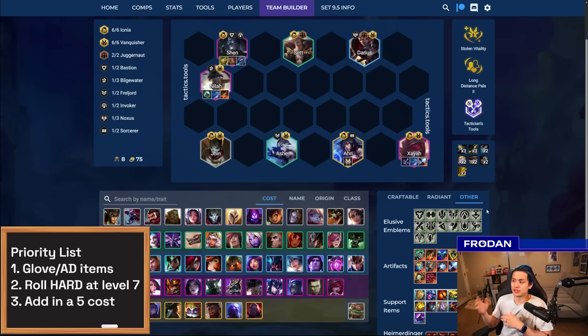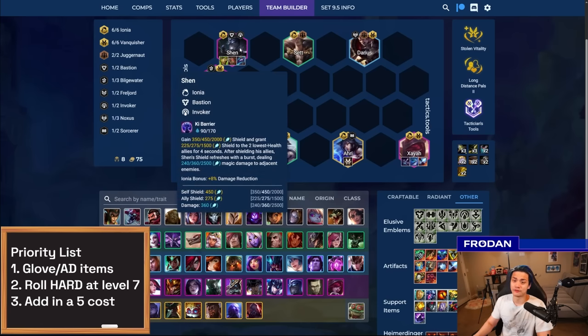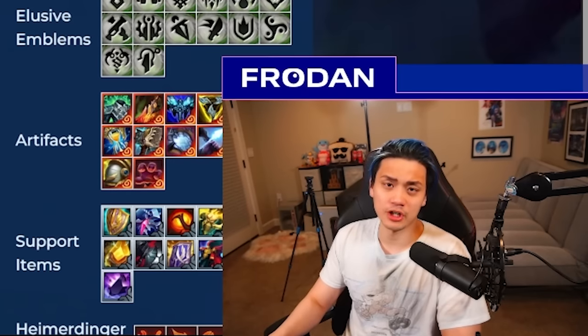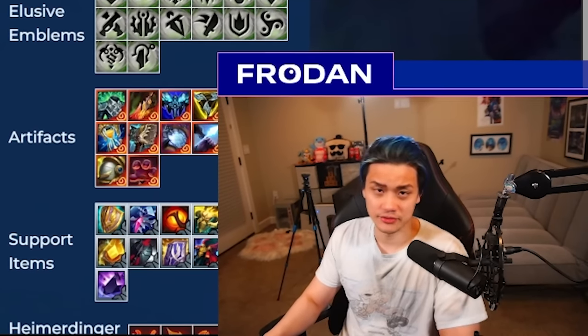In general right now, Ornn is not very popular, so there aren't many Portable Forge situations I'm familiar with. The one thing I want to say is don't forget about Shen's items — you really want a reliable frontline tank. A lot of times people over-prioritize damage items and don't have an actual reliable tank. This ends up making you very vulnerable to high-burst compositions like Sorcerers, or if a Challenger player gets through your frontline. Be very careful about over-indexing on offensive items only.